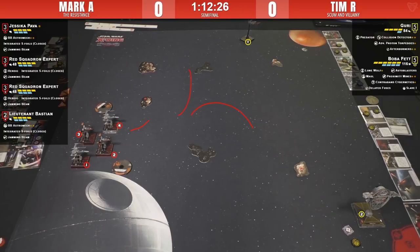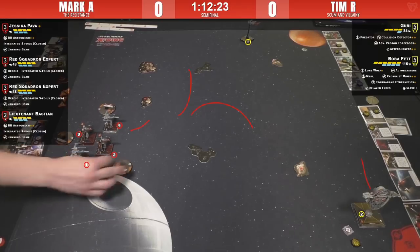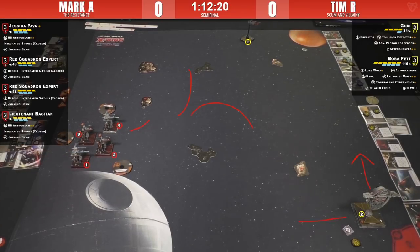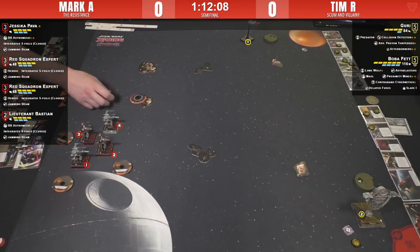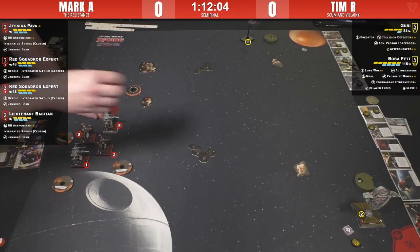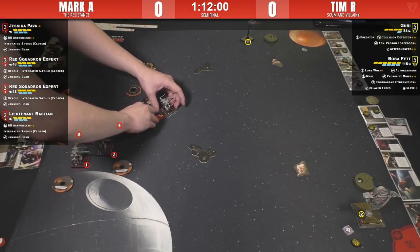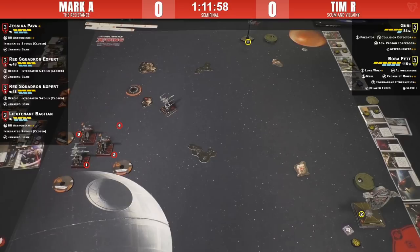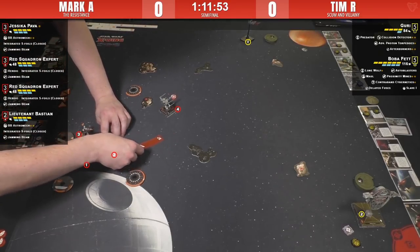That makes sense, and even if he wants to, he still has one more turn option if he does a one-forward. Looks like we're ready to go. Oh, three-bank! There you go — he's coming in fast, he's committing.